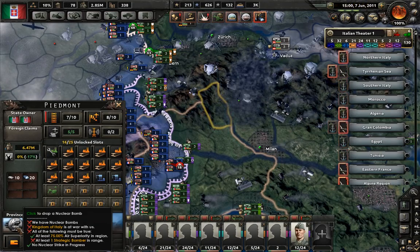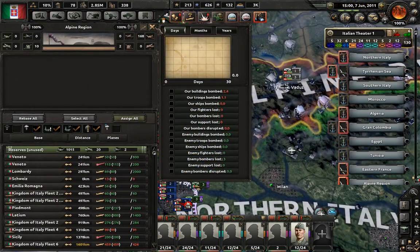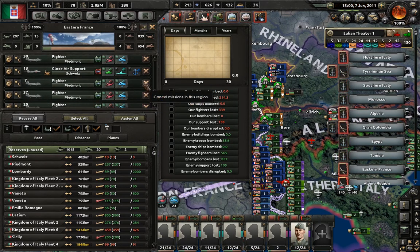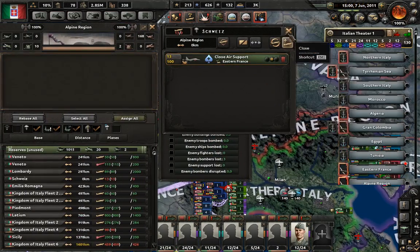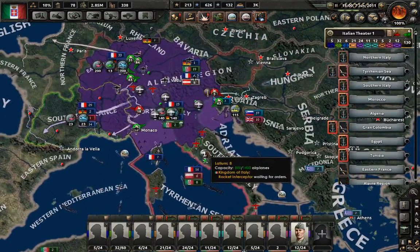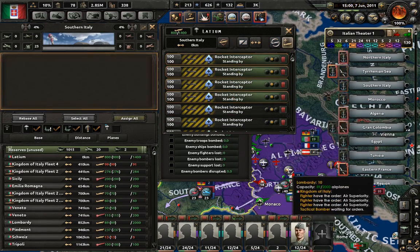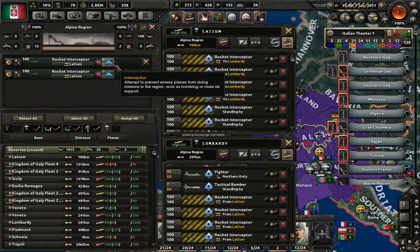I know what to do, kind of. I need to get four wings of interceptors and deploy them in Lombardy. I'm going to try to use them to intercept the enemy. You should be on that plan - you shouldn't be doing other things. You're in the correct plan, stop whining.